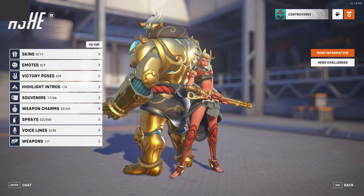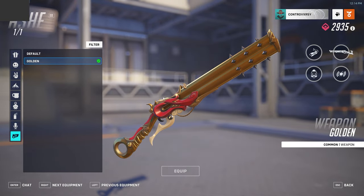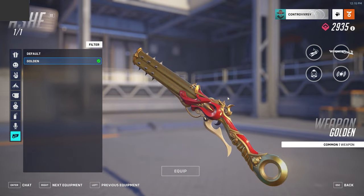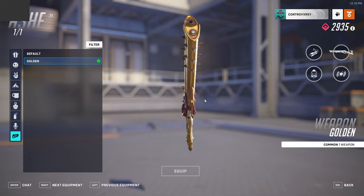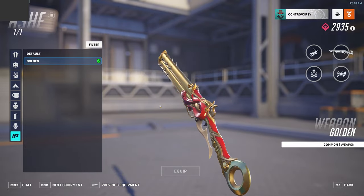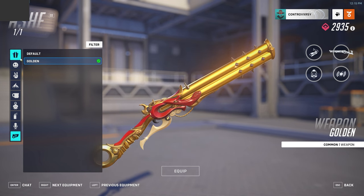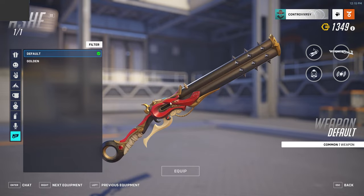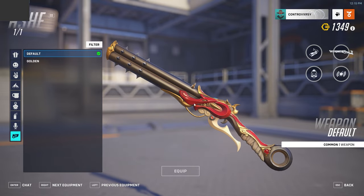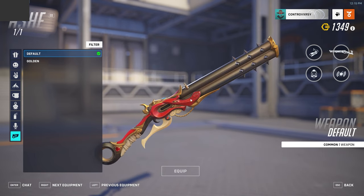Next, let's look at her weapon. It has this really cool design — it looks really good. There is something we're going to talk about, but overall this looks great. I like everything about it. It doesn't look like there's too much going on, but you can definitely tell it's a legendary skin. This is what it looks like without the gold for any of you who don't have the gold weapon yet. The handle looks really dope, and yeah, I like the design.